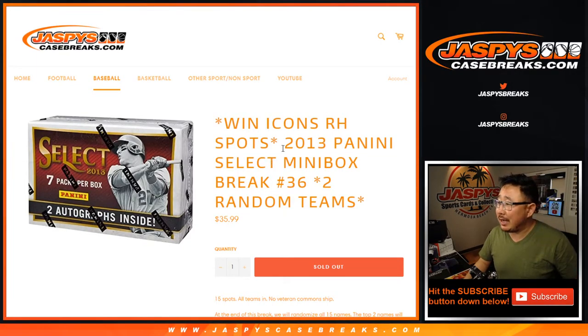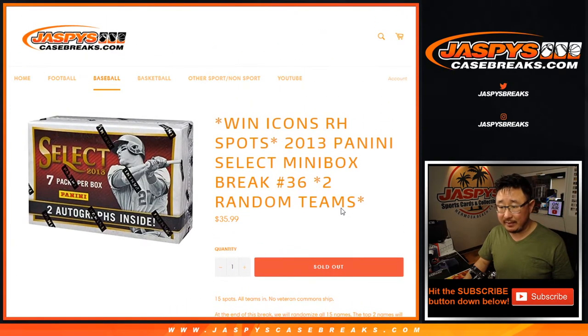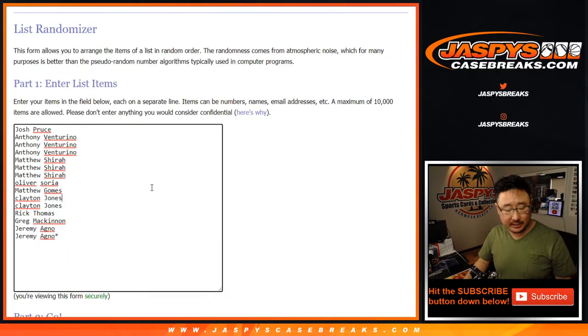Hi everyone, Joe for JaspeysCaseBreaks.com coming at you with 2013 Panini Select Baseball. It's a little mini box break, random team number 36, and this also fills that Diamond Icons break. We'll be giving away the last two spots of that. Separate video will be the Diamond Icons break itself. Let's do the break itself first.